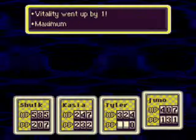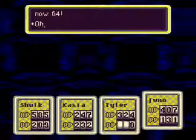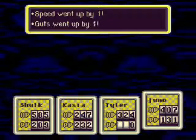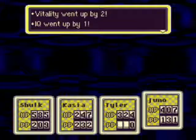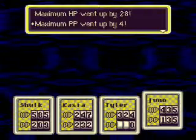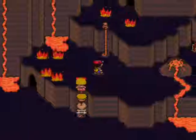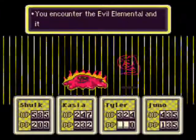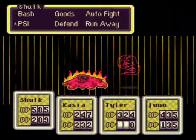Shulk's now level 74, and Juno's 64 as well. They're all getting up on their levels now. Juno's caught up super fast — really quick — because when he joined he was like level 18, and now all of a sudden he's up there with Shulk, Kassir, and Tyler.